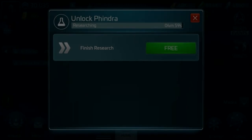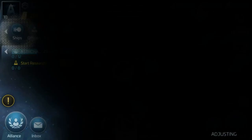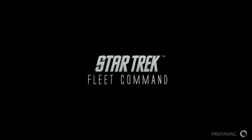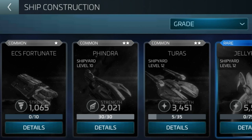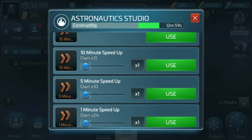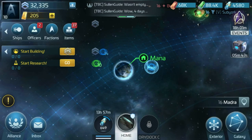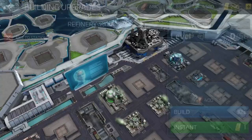Hello again everybody, this is Amergin and you're very welcome to the third installment of this beginner tutorial, levels 10 to 15, where we'll get to take a look at the early refinery options, build all three G2 ships, and start to prepare for the PVP base raiding that happens at level 15. So as always, grab your cuppa, pay close attention to what I'm doing in the footage and join me for the third part of this tutorial.